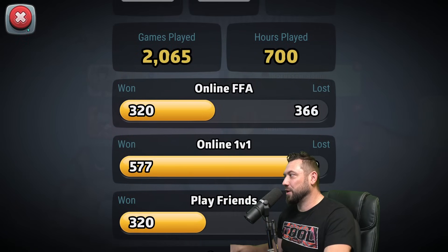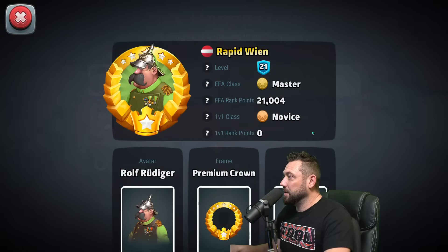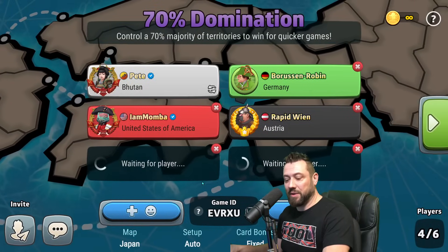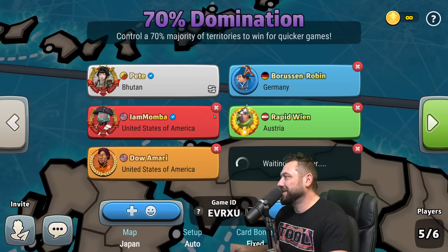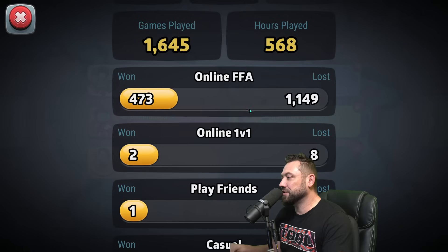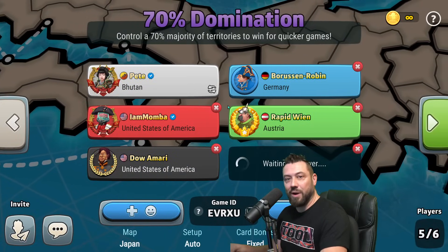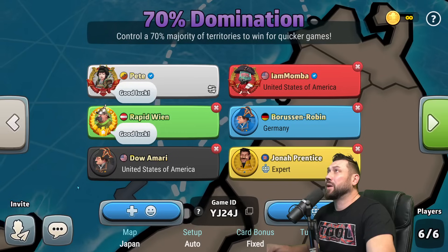The black player Rapid Veen from Austria, Master rank, 181 hours in the game, gone 136 and 252. The orange player is Dow Amari, USA flag, ranked as an expert, 568 hours in the game, 473 and 1149. We're just waiting for our sixth player to see if we play with a bot or if they show up to the party. Looks like we're starting with the bot — good luck, let's go.